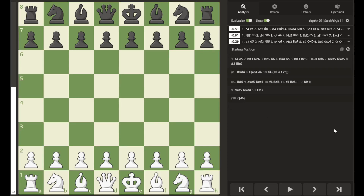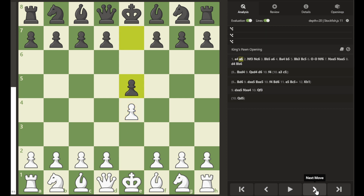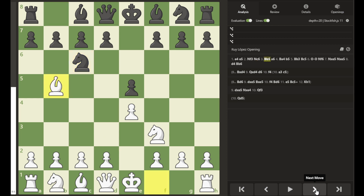Hello everybody and welcome to this review of a chess trap in the Ruy Lopez opening. The Ruy Lopez begins with e4, e5, knight to f3, knight to c6, and bishop to b5. Many times it will continue with the a6 pawn attacking the bishop, the bishop retreats, and if they attack the bishop again it retreats again.